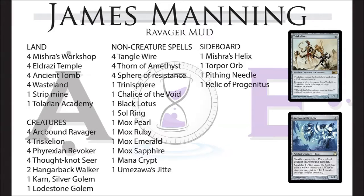Against a storm deck, if James can land that early it's going to be really tough for Trevi to play through. Trinisphere would turn off the Moxes as mana sources entirely. Once James sets up some kind of lock he just needs to land one or more creatures and beat face. Phyrexian Revoker turns off an activated ability of his choice, and Thought-Knot Seer exiles a card from his opponent's hand — he's never getting that card back while Thought-Knot Seer remains in play.